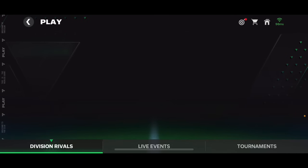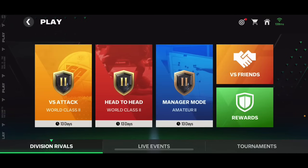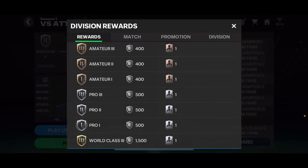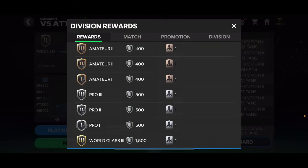As you know, we've got division levels in FC Mobile - Versus Attack, Head to Head, and Manager Mode. These refresh every single month, every 30 days. The seasons are going to end in about 13 days. After the season ends, we're going to get competitive points which can help us get coins, gems, or maybe other rewards like Player of the Month and Team of the Week packs.